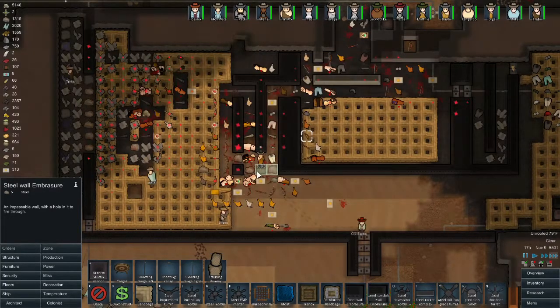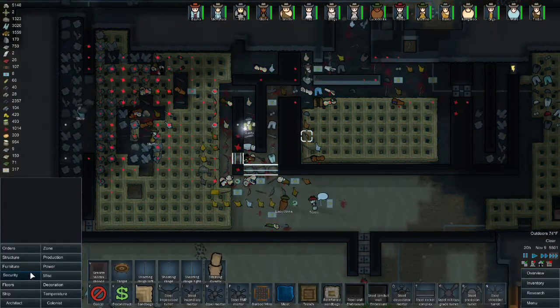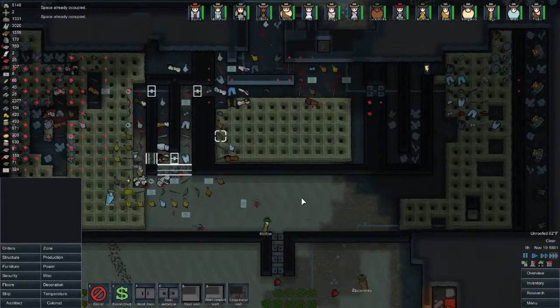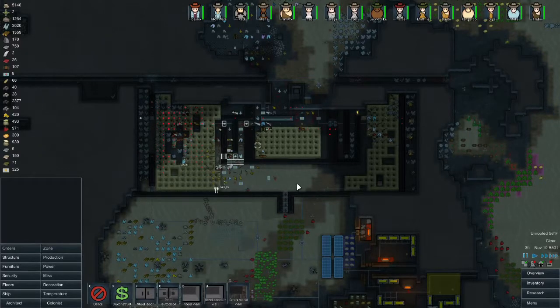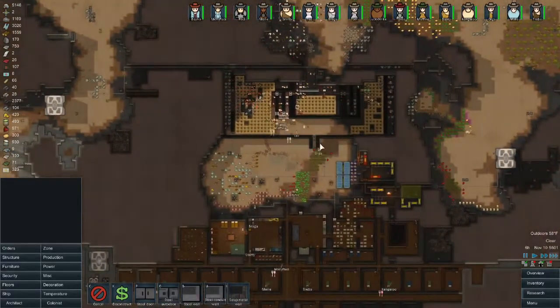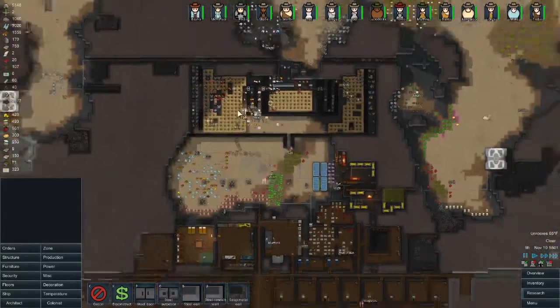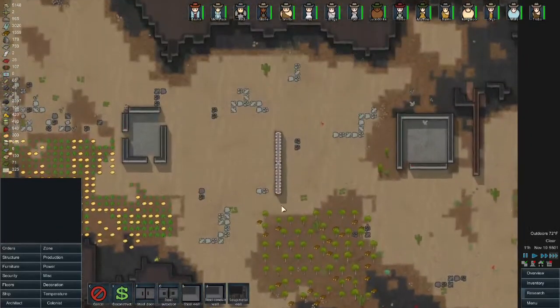Bionics, sure. More doors. I wish there was a better way to defend. Once we get these turrets up and running again we're going to wall that back off yet again. And looks like we have our ship parts — launch report missing all this stuff. Interesting.